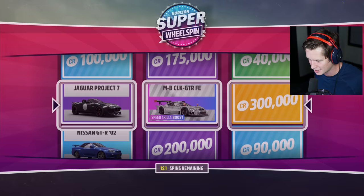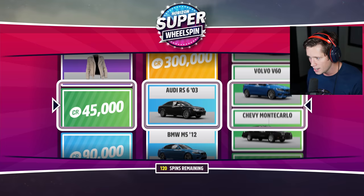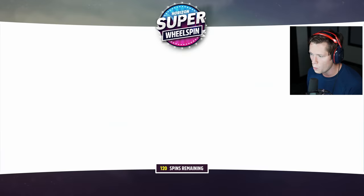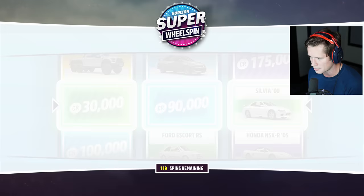Back to the super wheel spins. Looks like we're about halfway through. This is amazing. Almost got the 300K there, almost got the Pagani. We've got to get something massive in this. There's no way with all this grinding, all this time I've put in, that we're not going to get some sort of crazy two million plus dollar car. We did get the old school Mercedes, though I'm not really going to count that. Getting lots of little things under 20K — come on, we've got to reverse this luck. Uno reverse card.